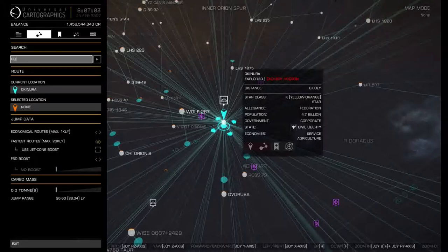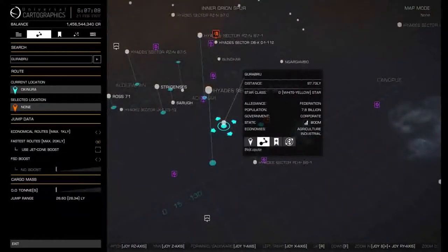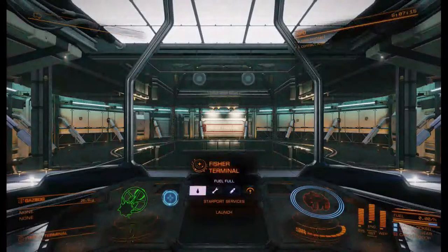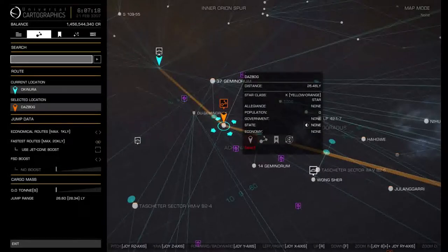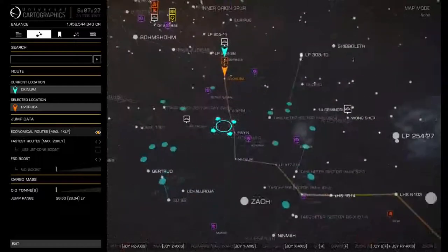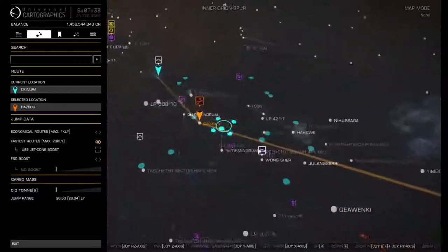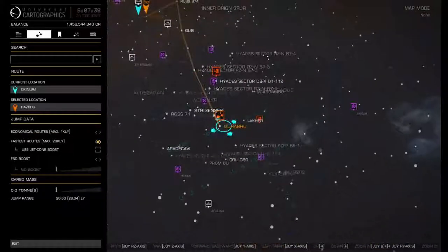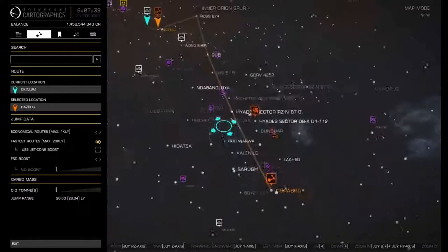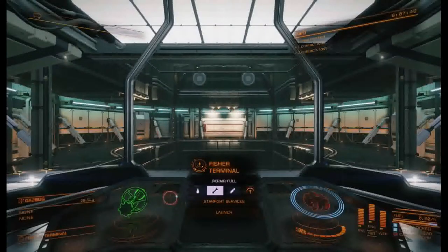The system we're going to is called Guru Brew — from Okinura it is 97 light years. On your galaxy plotter, make sure you're not on 'economical' routing because that'll take 100 jumps. Use the fastest route. Also notice the path is a solid orange, meaning we're not even going to need to refuel to get there. So I'm actually going to go back and pull that fuel scoop off — we don't need it for this trip.